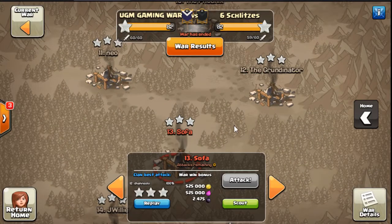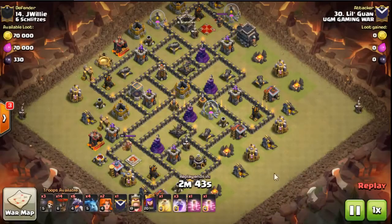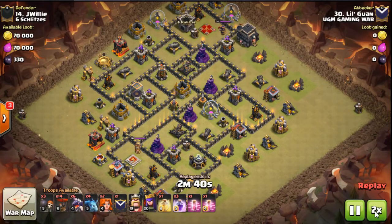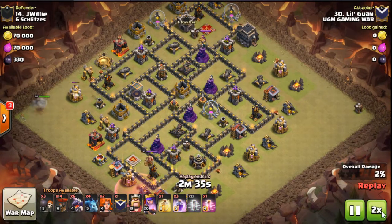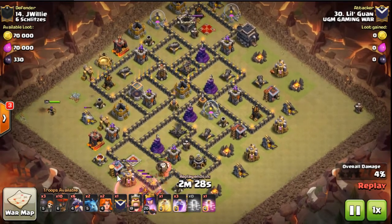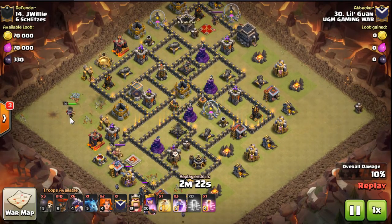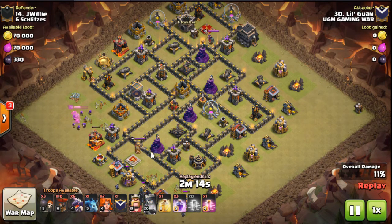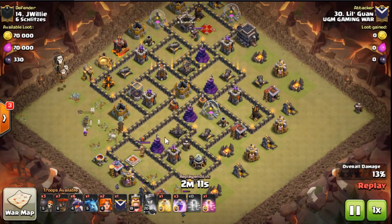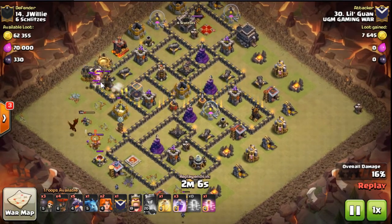Next up, Lo Guan hitting it up with his heroes — only level 20 and 19 heroes on this one, but this is a great attack. These exposed ADs really leave it open for drags, which he's bringing on this one. His queen kind of tries to screw him — she doesn't go up to get the air defense like he was expecting, so he has to adjust on the fly. He only has two hastes for these two ADs, so he drops four or five loons with no haste, and they're just barely able to get that AD.